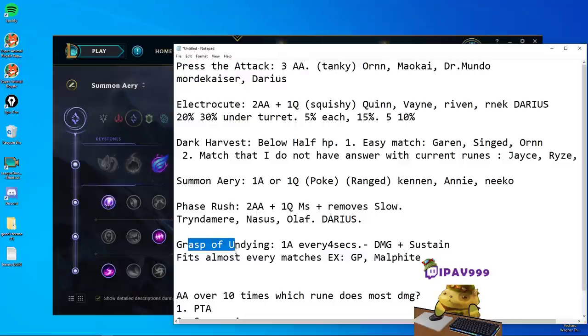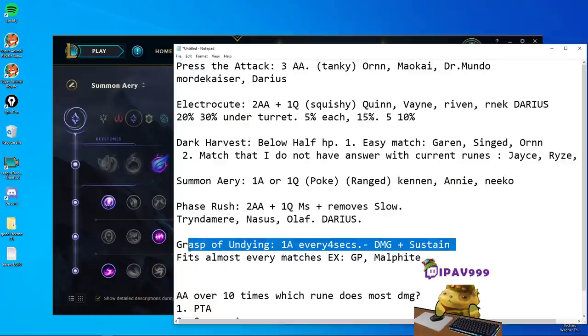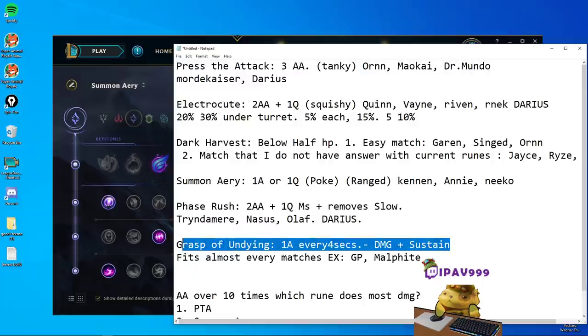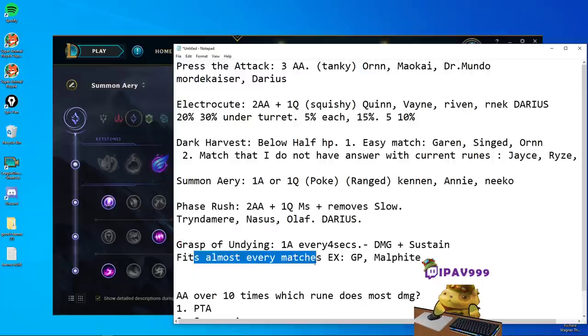Now next: Grasp of the Undying. Grasp of the Undying can proc with one auto attack every four seconds when it's ready. It does damage with that auto attack, kind of like Conqueror but less damage. And it gives you sustain — it's the only rune out of all six that provides sustain. So it's the safest rune, except maybe Phase Rush. If you don't count Phase Rush, it's the safest rune and it fits in almost every matchup.